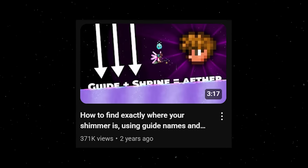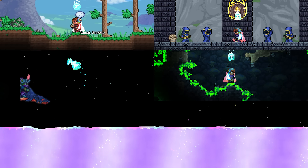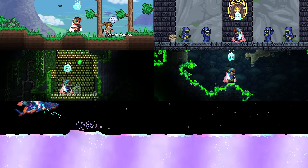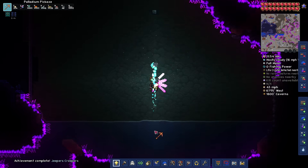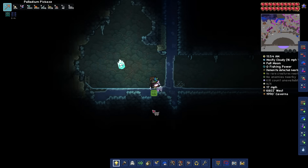You might have heard, probably from the likes of me, that you can predict exactly where the Aether is using the name of your first guide, Dungeon Bricks, Glowing Moss, and the materials Jungle Shrines are made of. And yes, this is true. The vast majority of the time, you can pinpoint Aether locations near exactly using these seemingly unrelated variables.